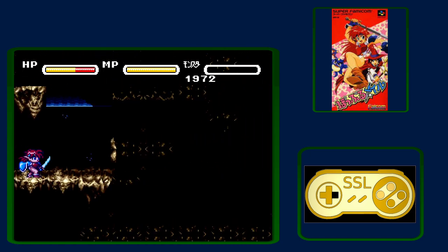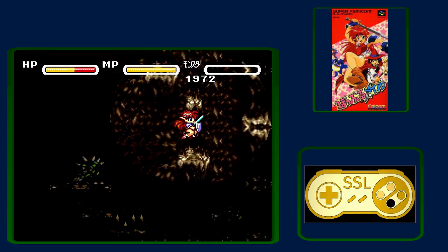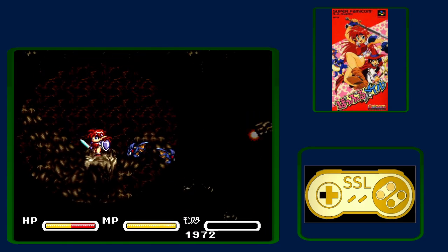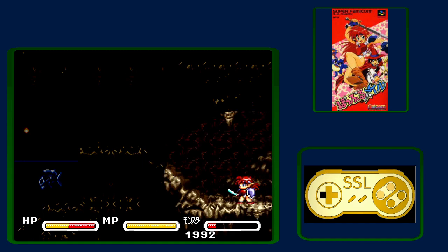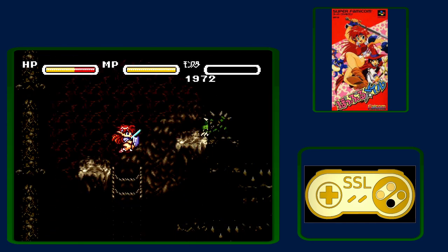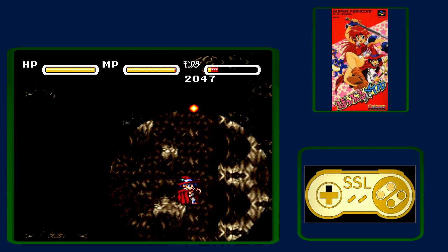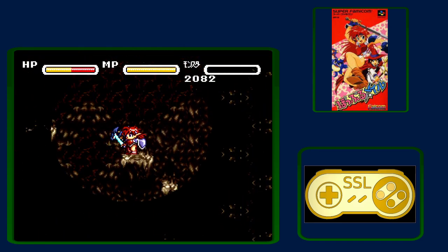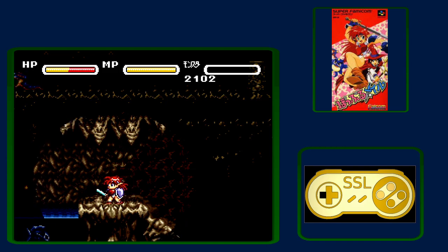This next room has a couple of options — you'll see me go through it twice. One option is to just stay on Mail (thanks to Joey for this strat) — it's kind of scary and you will take damage, but you have to avoid that fireball. The other option is safer: swap to Tat, kill this guy, move to the right, kill this dragon head from below, then swap back to Mail to do your jumps. It's definitely safer but slower.